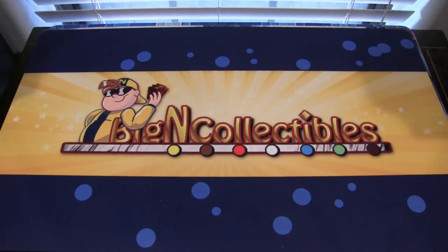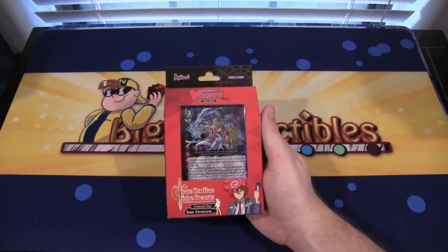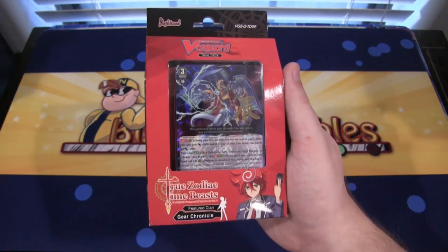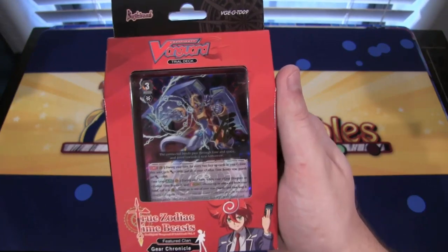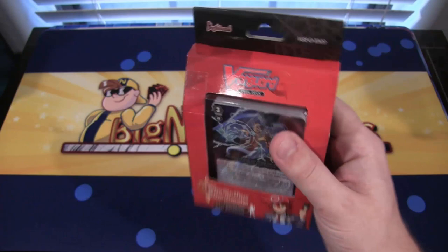What's up everyone? This is Cyberknight, and today we're going to be opening up the new Card Fight Vanguard G trial deck — the one for Gear Chronicle, which is called True Zodiac Time Beast. This looks really awesome, so let's open it up and see what we get.